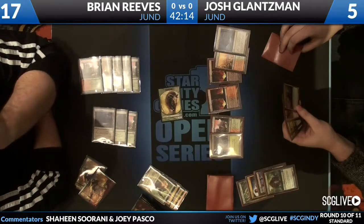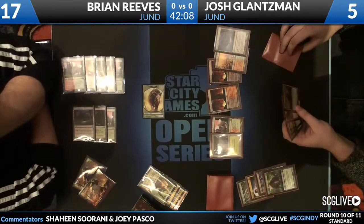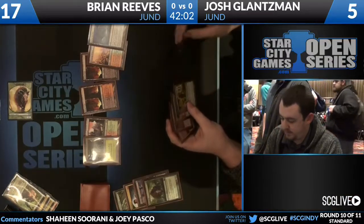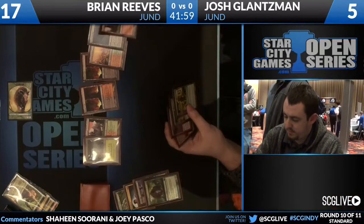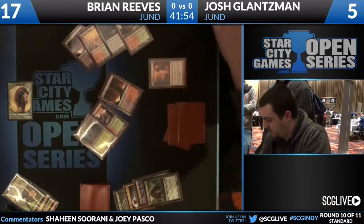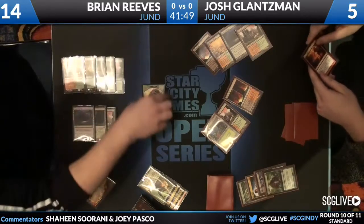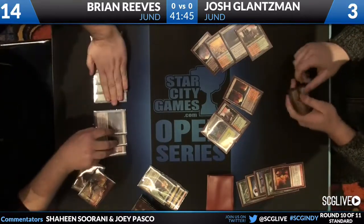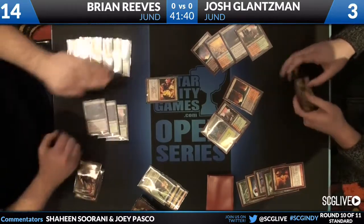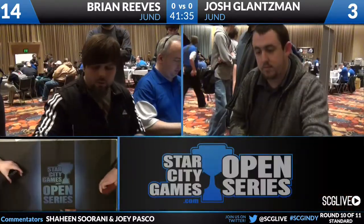Josh is in quite a pickle — he's got a lot of cards in his hand. Huntmaster puts him back up in life total and he can absorb most of the damage from the beast, but Brian has Mizzium Mortars in hand so I don't think it saves him. He could just Bonfire for three here — and that's what he does. He goes to three life just to get the Bonfire off, knocking Brian down. Josh is playing really tight here, playing around removal, and then he's dead — Fireball off the top.